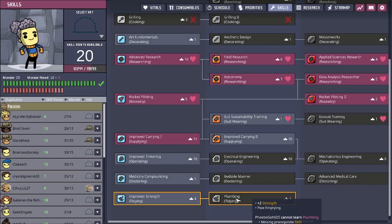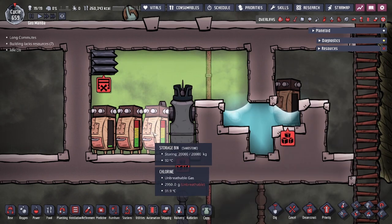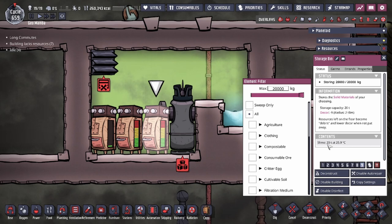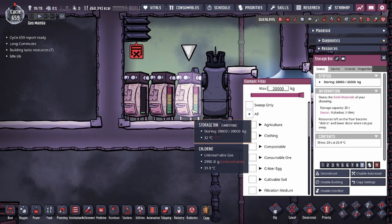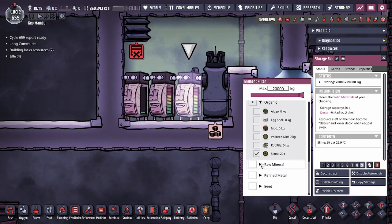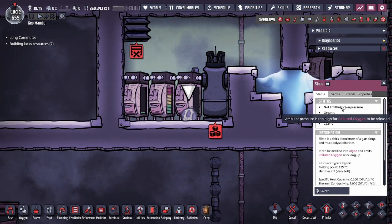If you have the plumbing skill, down here you're going to be able to create something called canisters and empty it out with the canister emptier. Because the gas pressure is above 1800 grams, the items in the bin — slime in this case — have no off gassing happening. It doesn't need to be in a bin for this to happen; as long as the pressure level is above 1800, we could actually empty this out and we would see that it is still not off gassing. The pressure is too high for the polluted oxygen to be released.